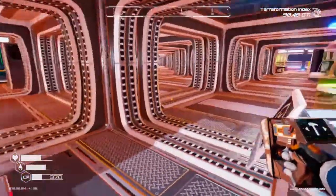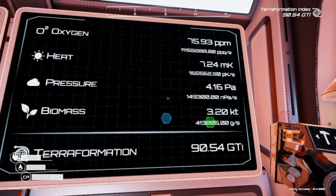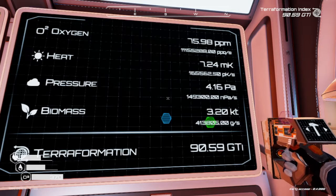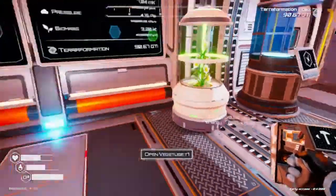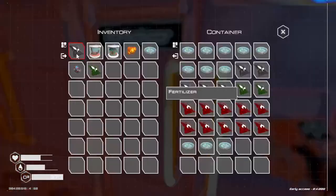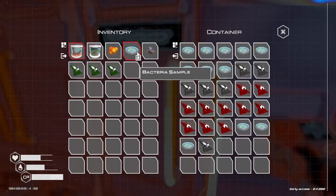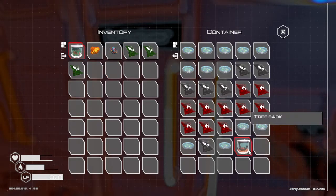I gotta re-oxygenate. I have noticed something though in this game — if you notice, our oxygen right now is at 75. Now if I went and put down a bunch of mines, our oxygen would drop — it takes away our oxygen. It's really weird why it does that. Let's grab some more fertilizer.